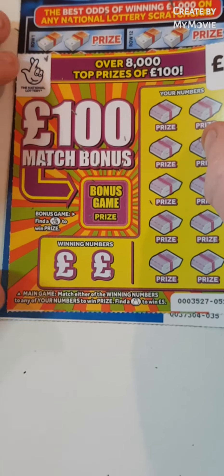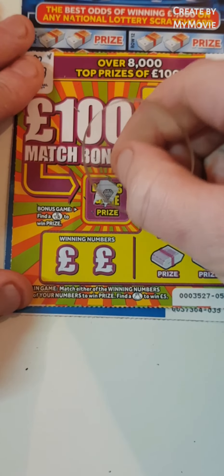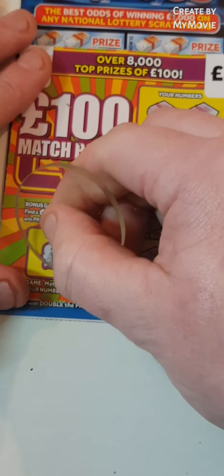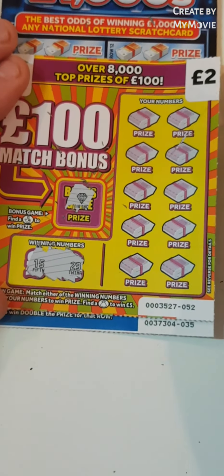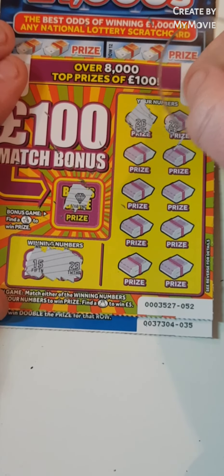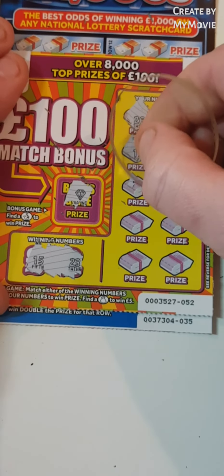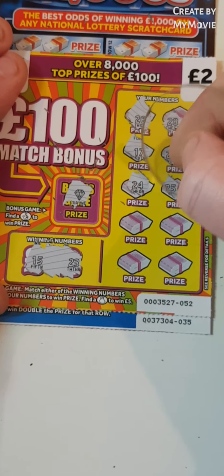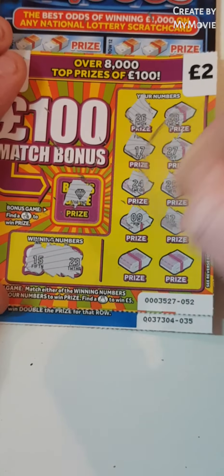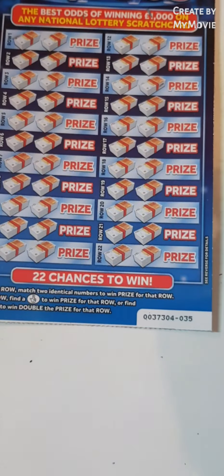Hundred pound match bonus. So we have to find the fingers. We have a diamond, so we have to match our number. Find the money bag for five pounds. Fifteen and twenty-three. Twenty-six. Twenty-eight. Seventeen. Twenty-seven. Twenty-four. Twenty-five. Nine. Twelve. Eighteen. And twenty-one. So nothing on that one.